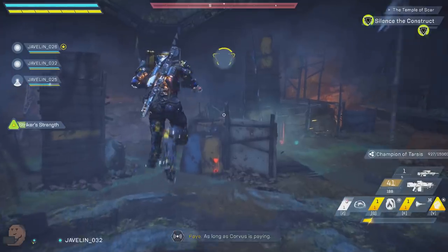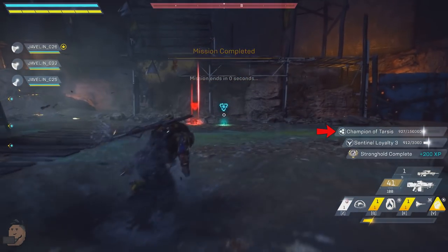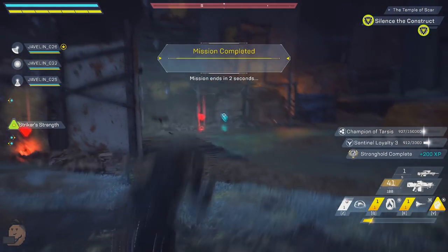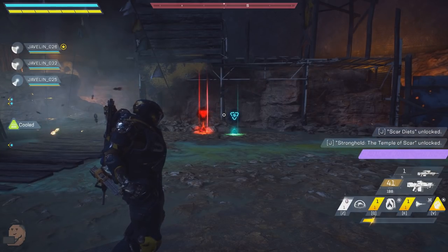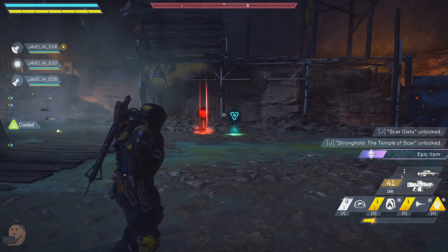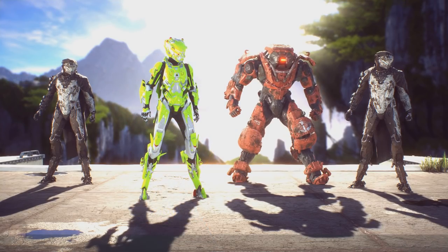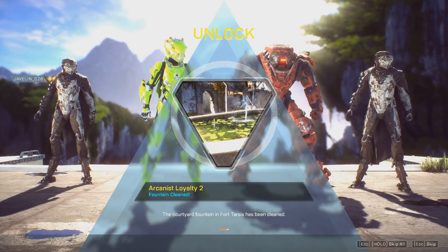There's also Champion of Tarsis Progress. My assumption is if you gain enough loyalty and complete enough late-game content you will be granted the Champion of Tarsis title and get the benefits that come with it — maybe unique vanity items. I got progress towards it by finishing the Temple of Scar Stronghold. After finishing the Stronghold and getting rank 2 of the Arcanists faction, we get rewarded with the fountain being cleared in Fort Tarsis, which likely lets you access new missions.